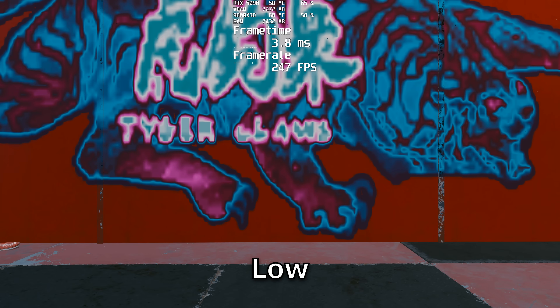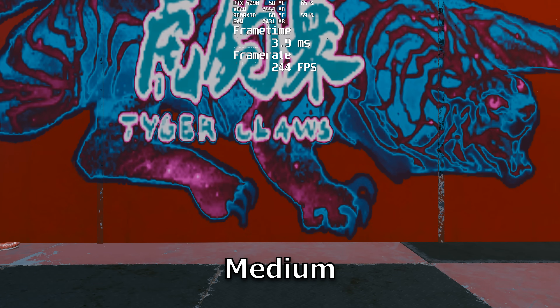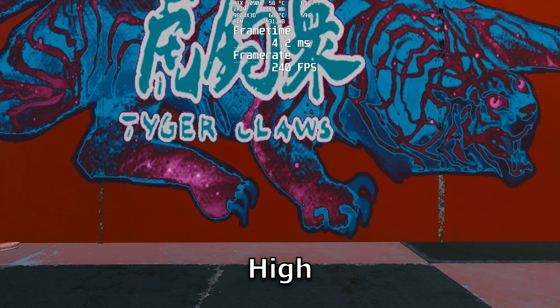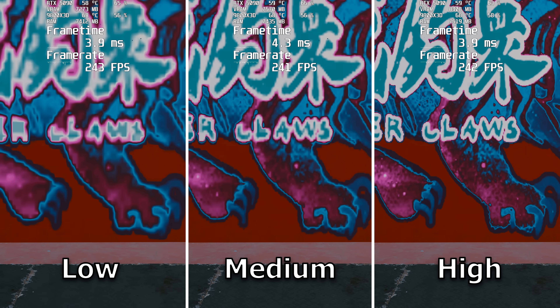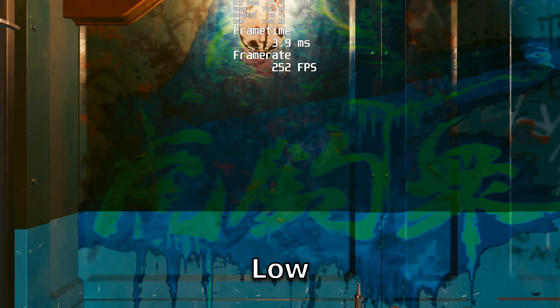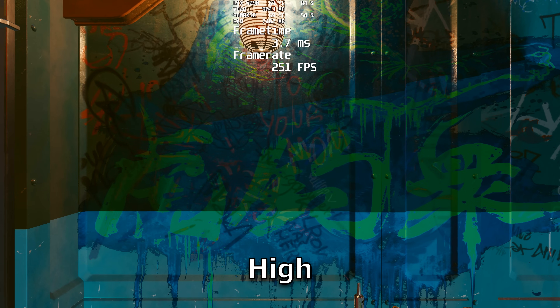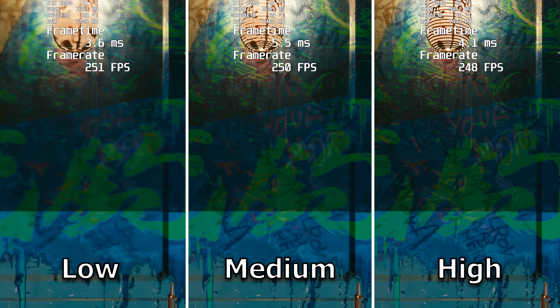The first setting we're going to talk about is texture quality. You can't actually access texture quality in-game — you need to be in the main menu and then click settings there to see the option. Changing it will drastically increase the texture resolution on various objects, graffiti, even tattoos. I recommend keeping this at least on medium if you want to be able to read the words on anything. I only recommend keeping this on low if you play on a very small screen like a Steam Deck.